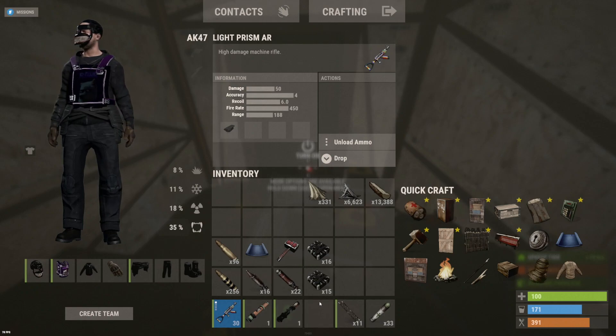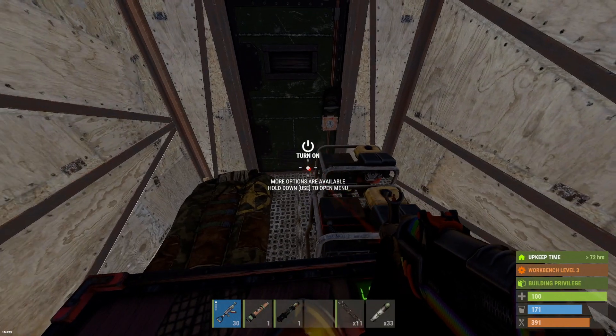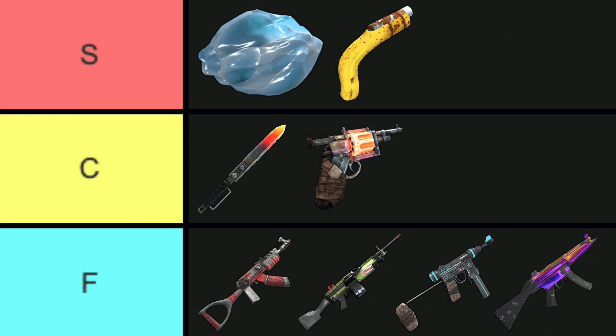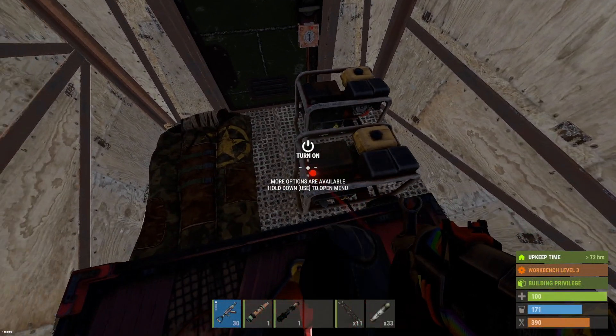We're going to try to instantly seal off the breaching hole that we make, and there's a really nice pathway we can do it on for this next base. Third and last: on my second channel, Rust University, I'll be posting a video as soon as this one is released - it's a tier list of the best weapons in Rust. Go check it out if you're interested. Anyways, on to the raid.